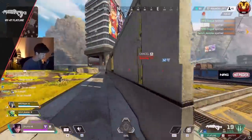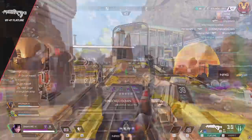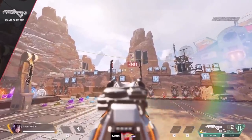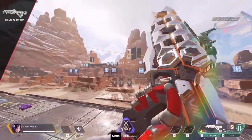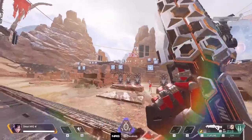And the last AR to cover is the Flatline. For this I have to say learn to jitter aim — it's just shaking your camera to match the fire rate of the gun. On mouse and keyboard you shake your mouse side to side. On controller you move your character instead of the gun. Everyone can do it, so start. It makes the Flatline way too OP.